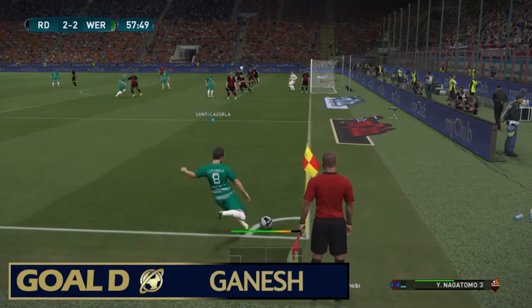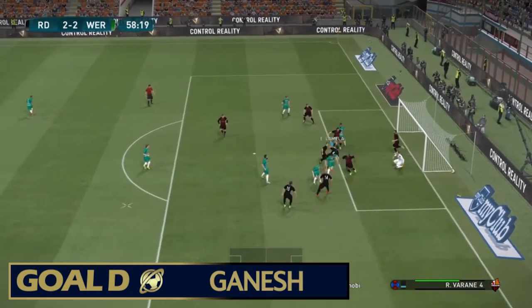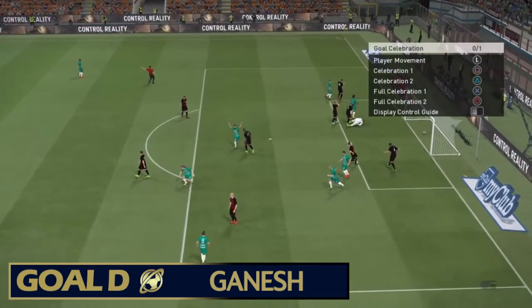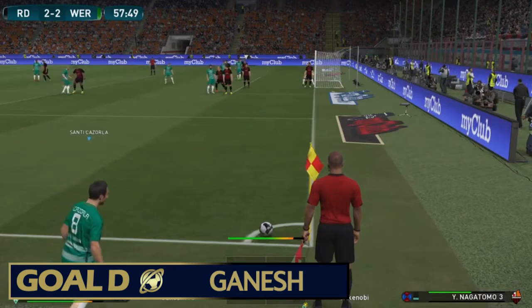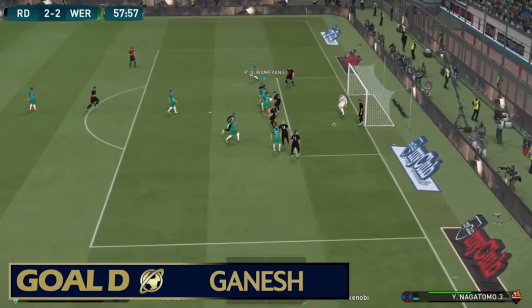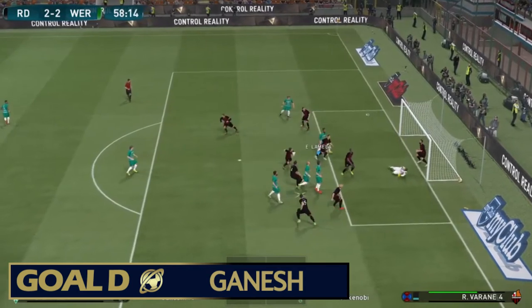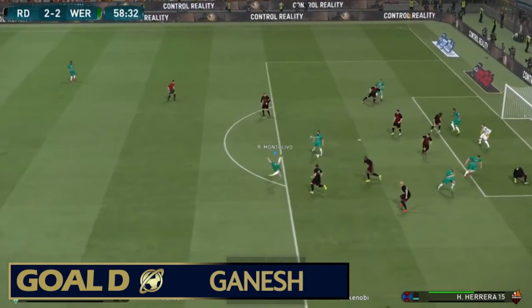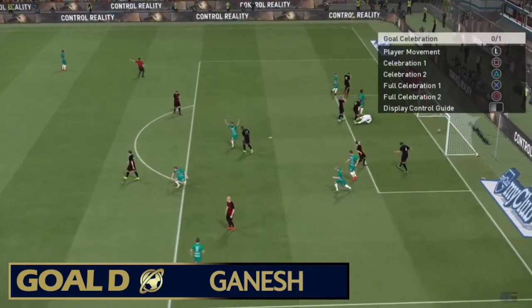Goal D from Ganesh. Comes from a corner — you're thinking what's going to happen here. Brilliant save from the keeper, it's recycled back out and what about that — boom, right in the top bin. Unbelievable finish from Ganesh, puts him 3-2 up and might just win the game for him. Comes in to Aubameyang, he gets a powerful header, brilliant save off the keeper off the crossbar. La Mele hits it back out and then Montalivo with a thunderous effort from the bicycle kick. It is a tremendous way to finish this category off.